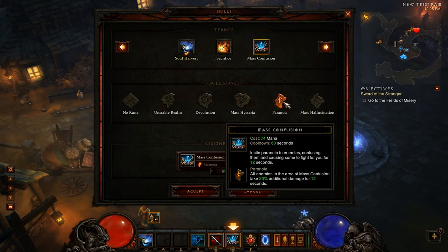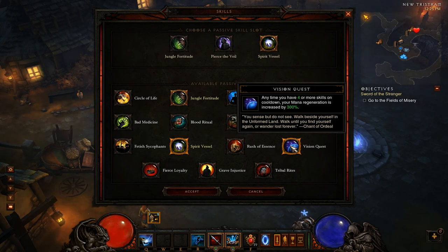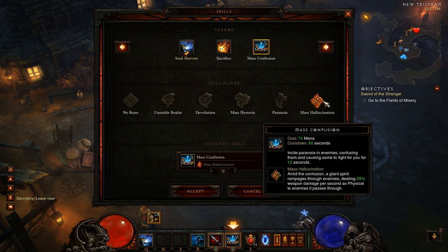Mass Confusion is also excellent with Vision Quest builds — another long cooldown. Vision Quest triggers when four or more skills are on cooldown, increasing your mana regeneration by 300%. Say you're using Big Bad Voodoo, Fetish Army, Mass Confusion, Spirit Walk, and Soul Harvest — you'd have multiple abilities on cooldown for a long time, using Zombie Bears as your primary damage and Vision Quest to keep mana up, then bursting when cooldowns come up.